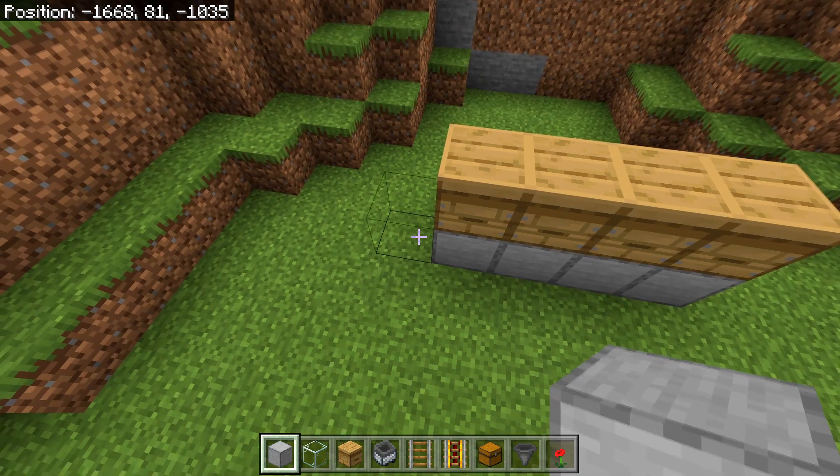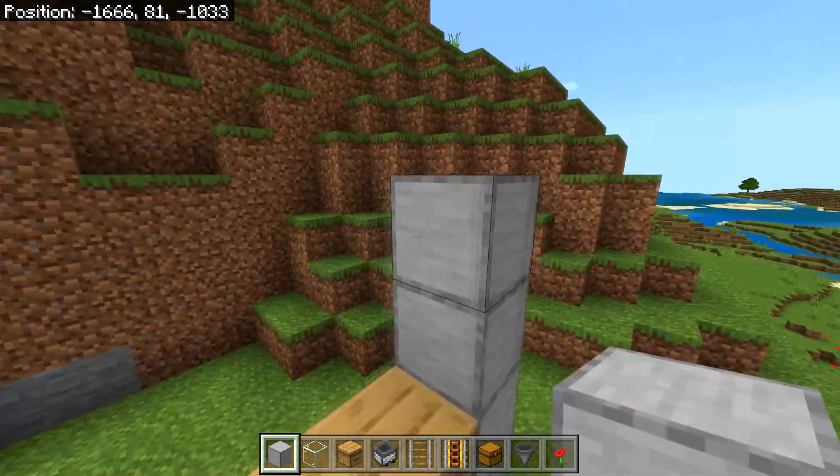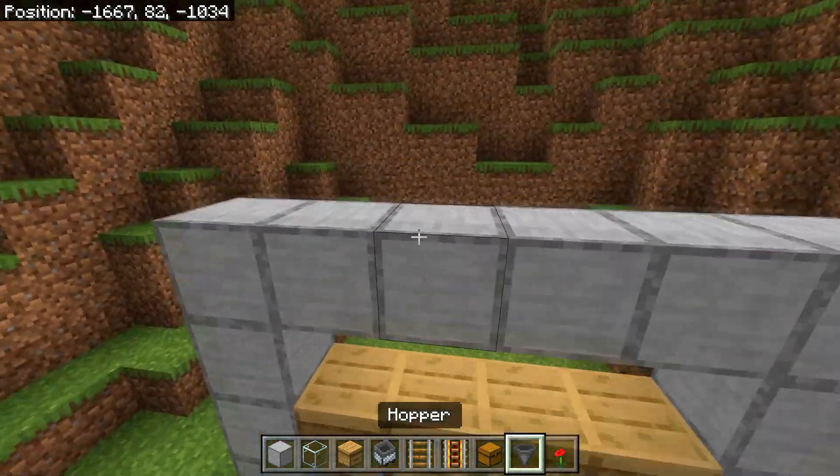Then you will need to place four blocks to the left of this — one, two, three, four — going upwards, then to the right — one, two, three, four. Then you will need to place a line of blocks connecting those two lines, just like this.